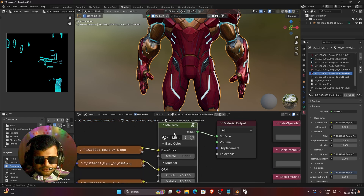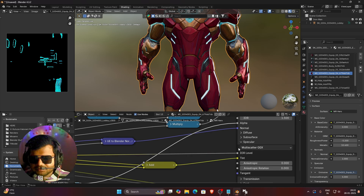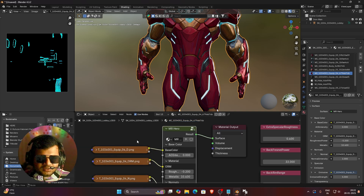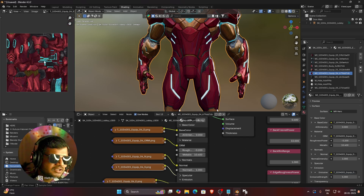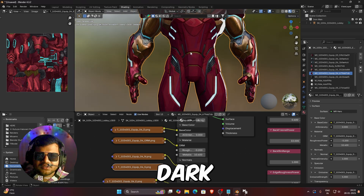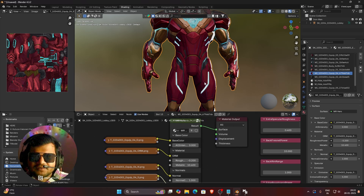Also, if you select your shader and press the Tab button, you can see this shader is not using the specular color texture. If you click on the specular map, you can see it is in color — not in black and white — and it is not utilizing the color texture of this specular map. That's why this Ironman is looking very dark and not great. My shader completely fixes this problem.